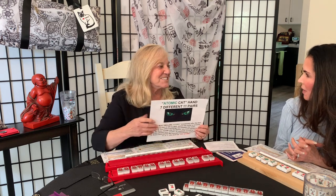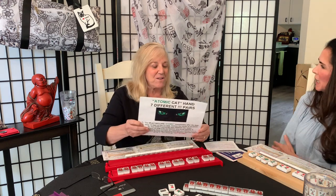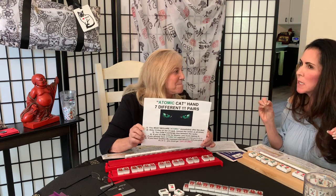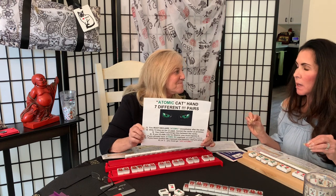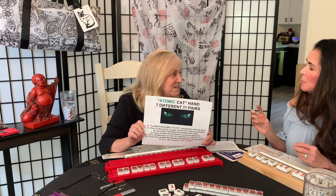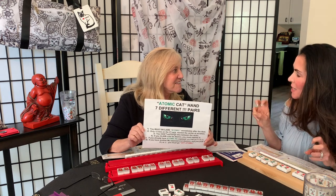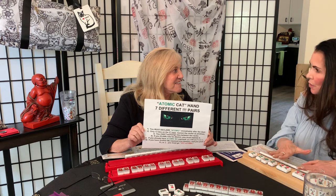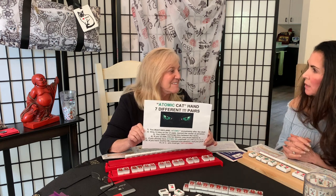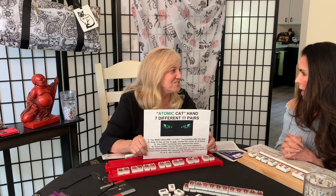If you claim a tile for Atomic, you must expose it. How do you expose a pair? You put it upside down — that's the difference. The only time you can claim a tile for that Atomic hand is for Atomic mahjong. You can claim a tile for the other hand freely. If you claim a tile for Atomic mahjong, you can leave it upside down or, if it's close to the end, flip it up — either way, you can then begin discarding from your other rack.